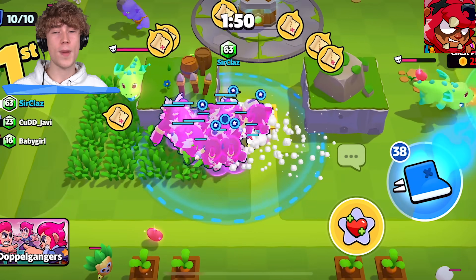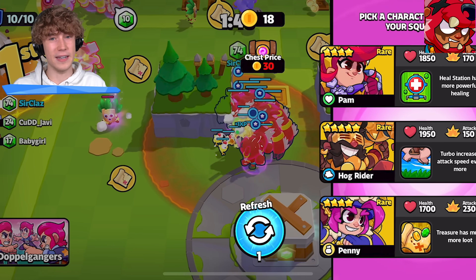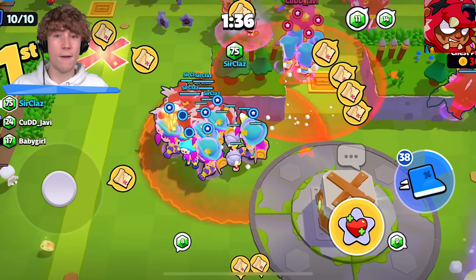Nita is a very OP troop in doppelgangers. When you pick a Nita you get all those bears, and when you switch out of Nita the bears still stay — so you can use them to defend yourself from other players.